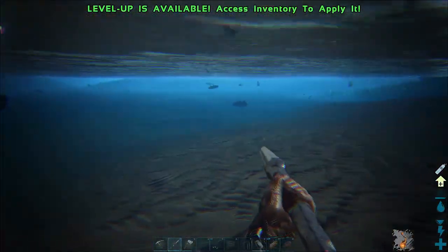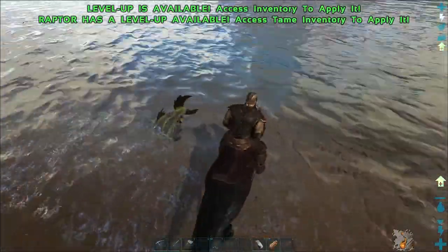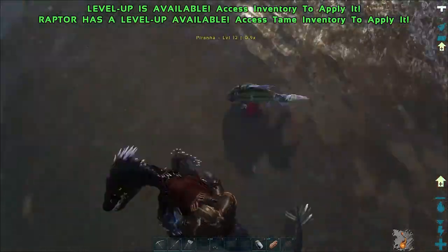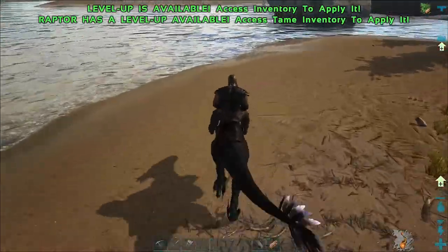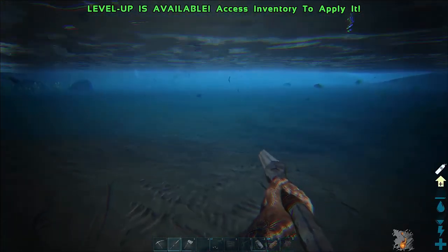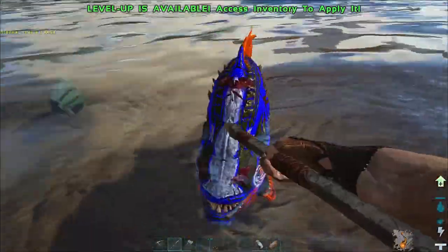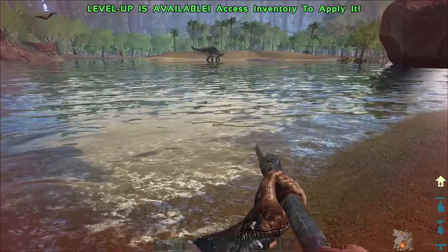There are probably going to be some piranhas - yes here they are. The best way to deal with these piranhas at this stage is probably going to be Mr. Raptor. Okay, I didn't want to take any damage. Heal, heal. Let's have another look around for any more. Down here there is a giant beaver dam - here he comes. That should be it for piranhas hopefully, though we've taken a bit of damage.